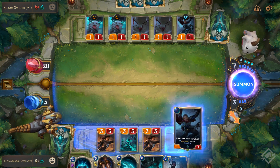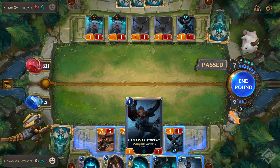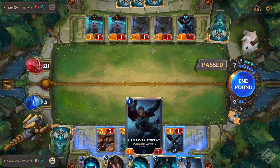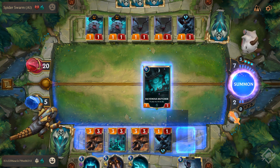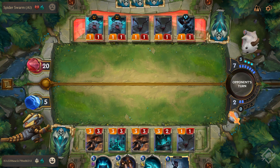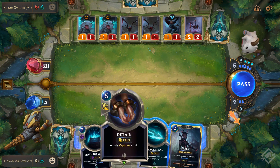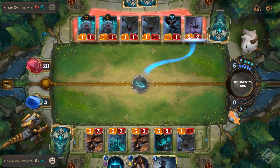I'm going to put out Hapless Aristocrat — 'last breath' is an on-death effect. If you're familiar with card games, you're probably picking up a lot of this quickly. After one or two rounds and the tutorial, you'll learn all the keywords and combos. Last breath summons a one-one spiderling on death. Now I'll drop Ravenous Butcher for no cost, killing my one-one who has a death effect giving me a spiderling. You can have at most six characters in the bar at one time.